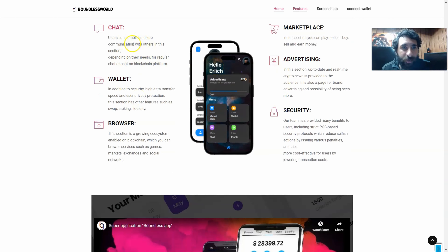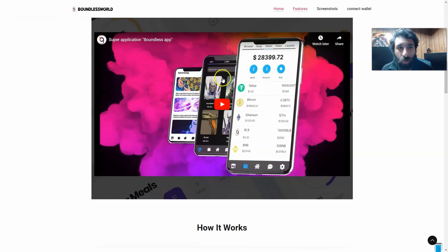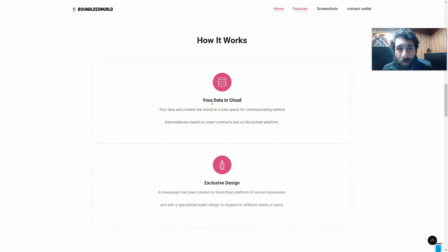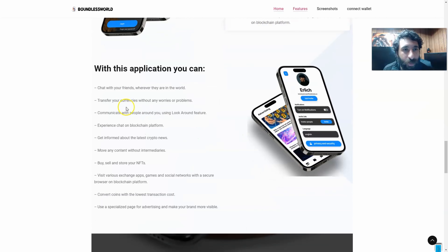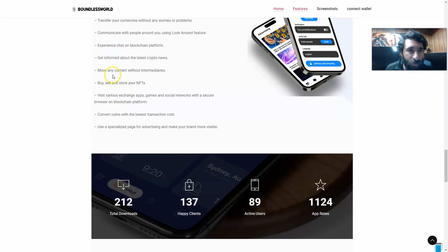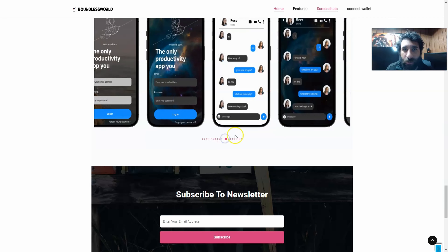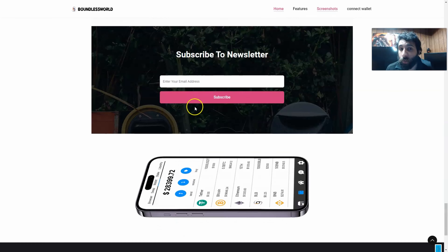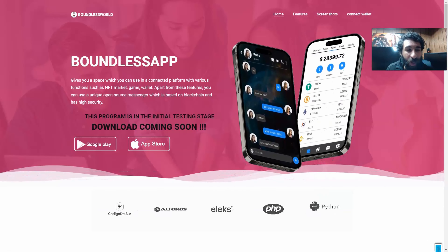You can see the nice features: the chat, which can establish secure communication; the wallet with high data transfer security; user privacy protection. It also has a browser for different games, markets, and exchanges; marketplace advertising with real-time crypto news; and strict security protocols that reduce selfish actions. Your data is stored in the cloud in a safe space with exclusive design and unique security. It's easy to use — you can chat with friends, transfer cryptocurrencies, experience blockchain chat, move content, buy and sell NFTs, and use the specialized page. You can subscribe to their newsletter by entering your email address and clicking subscribe.